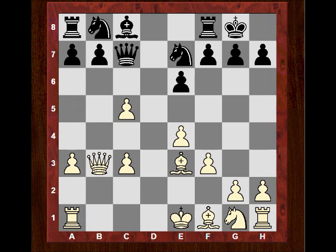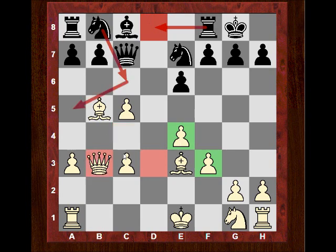Qc7, and now a very interesting move: Bb5. Not developing the bishop behind one of these two pawns, where it would be a target on the d-file. Bb5 also carries some positional venom — if it encourages a6, then what are we weakening? We're weakening b6. And White already has pressure on the b-file, so encouraging b6 is a good idea.